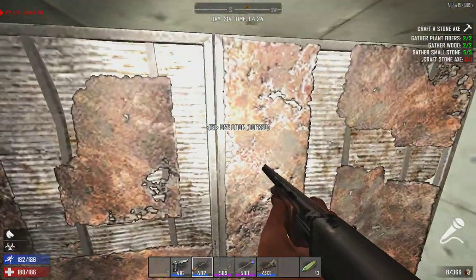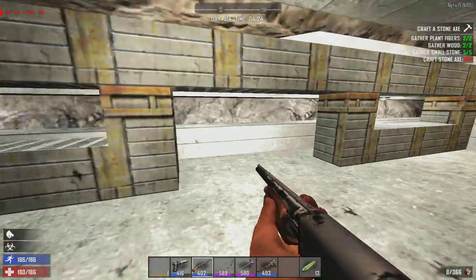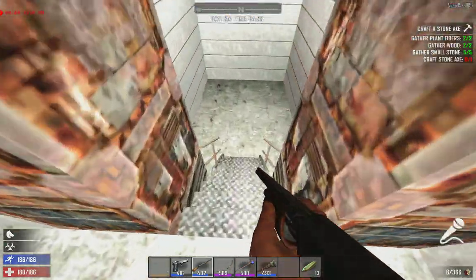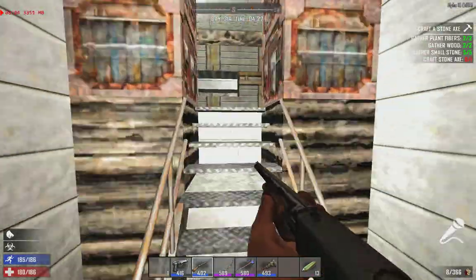It is a locked door. There we go — just phased through it. Where's this go? This goes nowhere — this used to go downstairs.